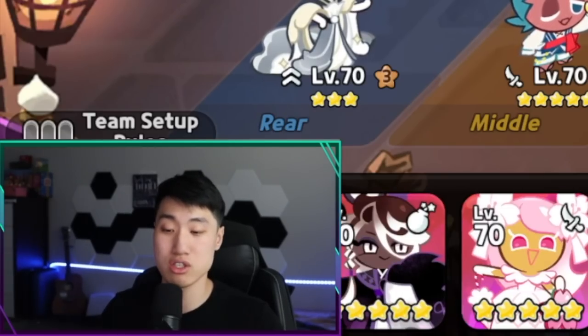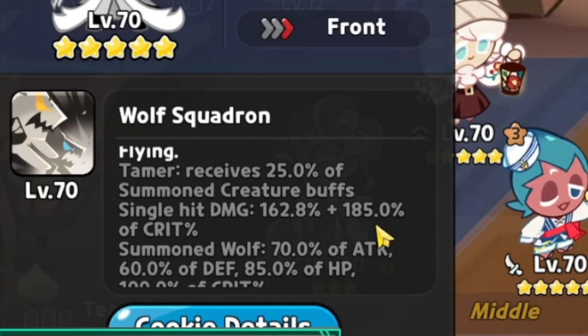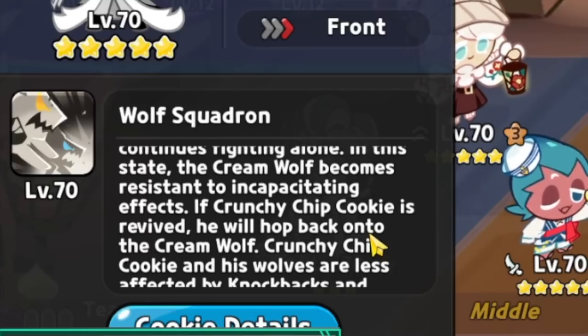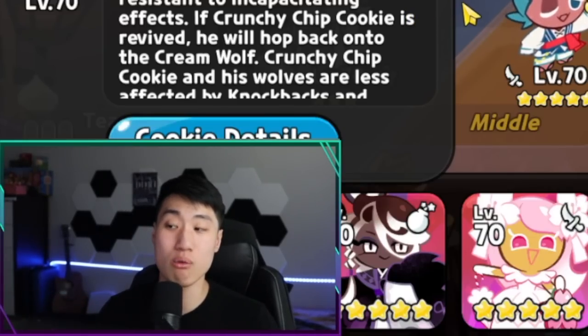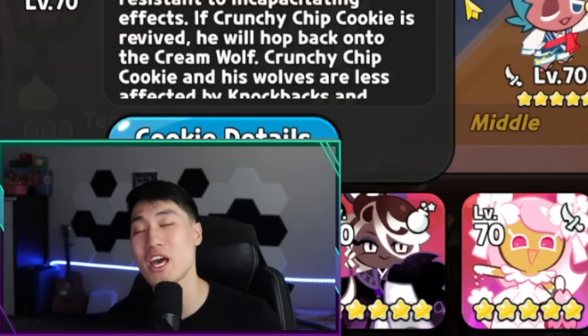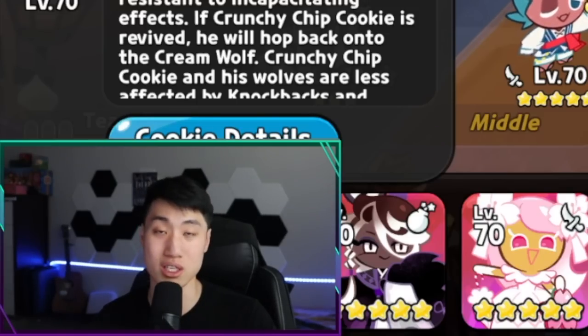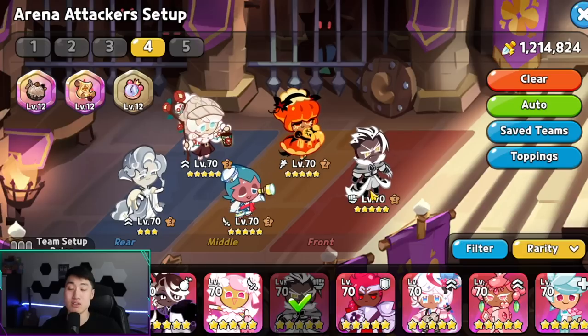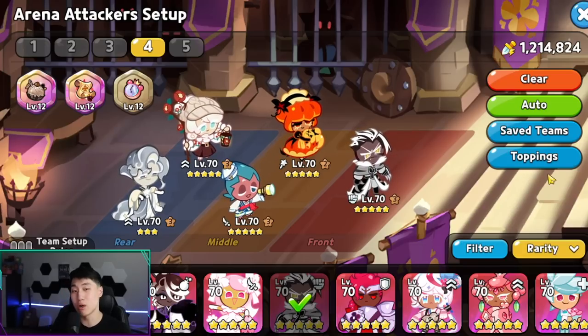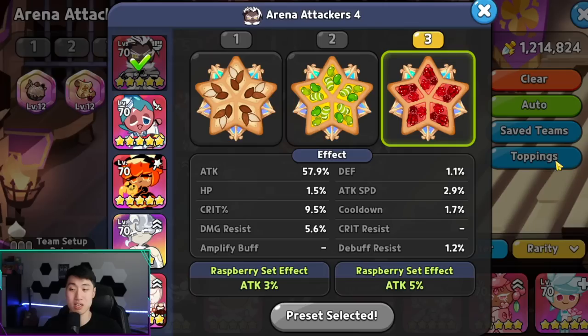There's another catch. If you look at Crunchy Chip Cookie's skill, the wolf after it goes into enraged mode does not actually get incapacitated — no stun, no freeze, nothing like that — which means the wolf is able to take advantage of everything, including the Searing Raspberry attack boost from Crunchy Chip and all the additional buffs the pincushion and everything else is giving. That is the reason why we are going to go with a full Searing Raspberry set, focusing on attack and crit. Damage resist doesn't really matter because the point is making the wolf a raid boss — you're going to see a lot of extra damage using this build.